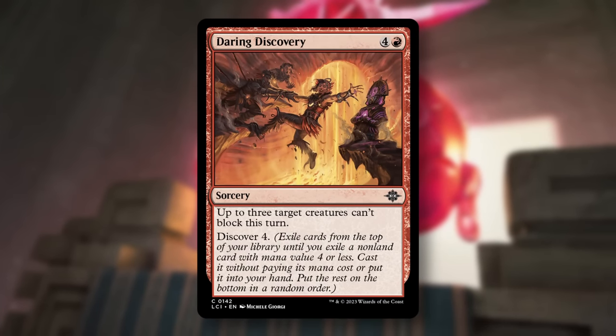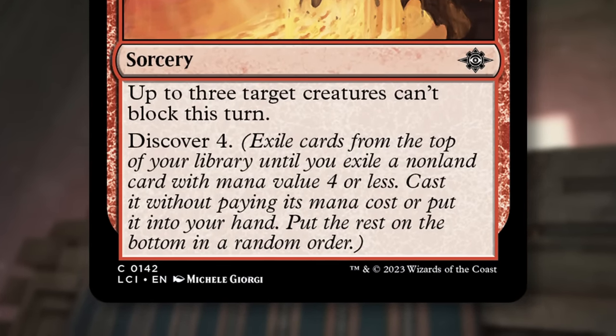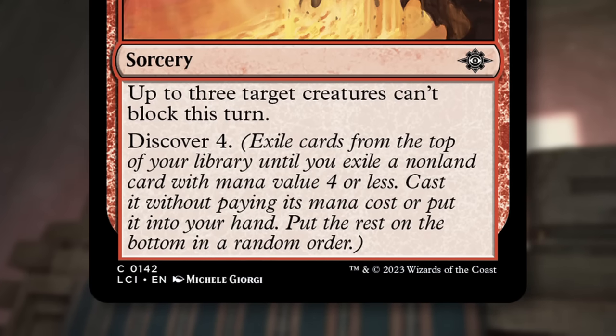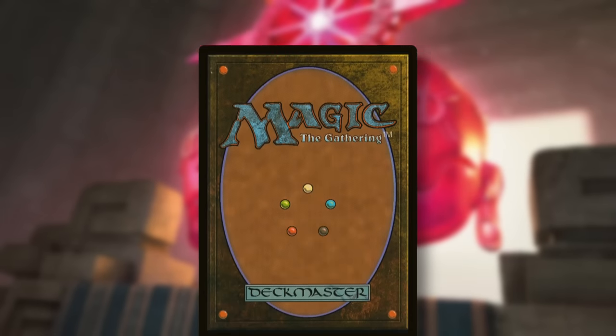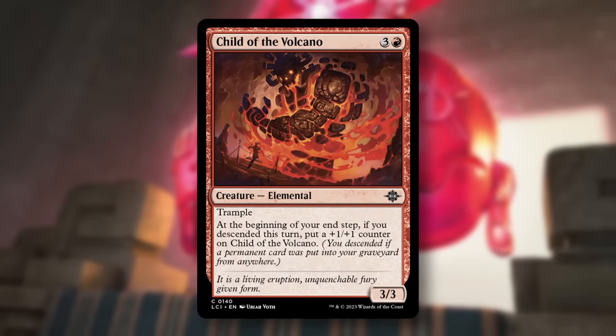Next up is Discover. This means you exile cards from the top of your library until you exile a non-land card with mana value less than or equal to the Discover value. Then you either put that card into your hand or cast it without paying its mana cost. Pretty straightforward.